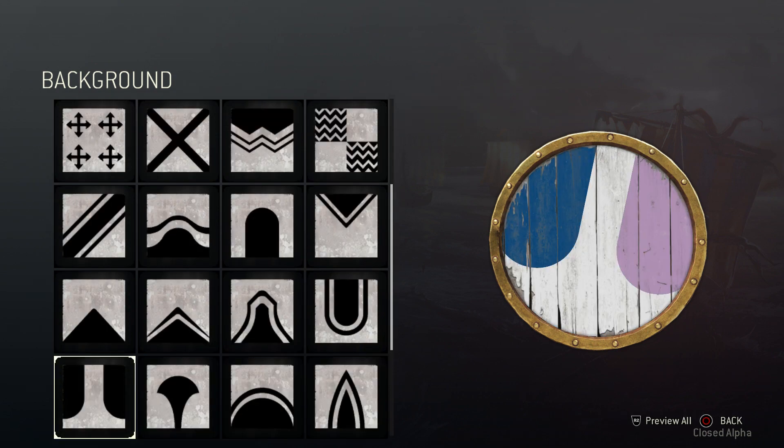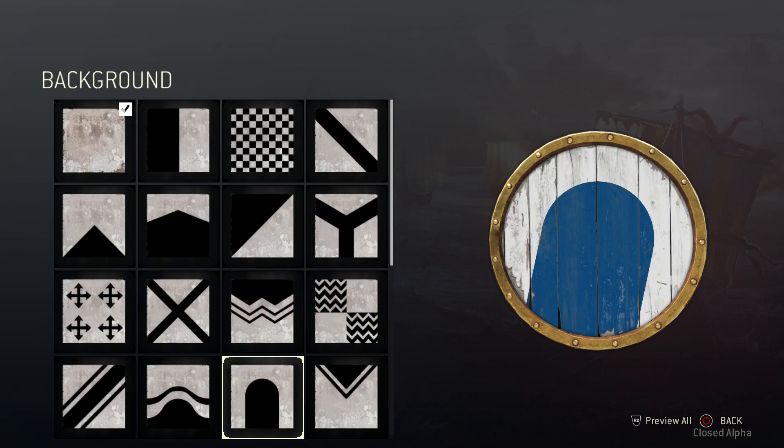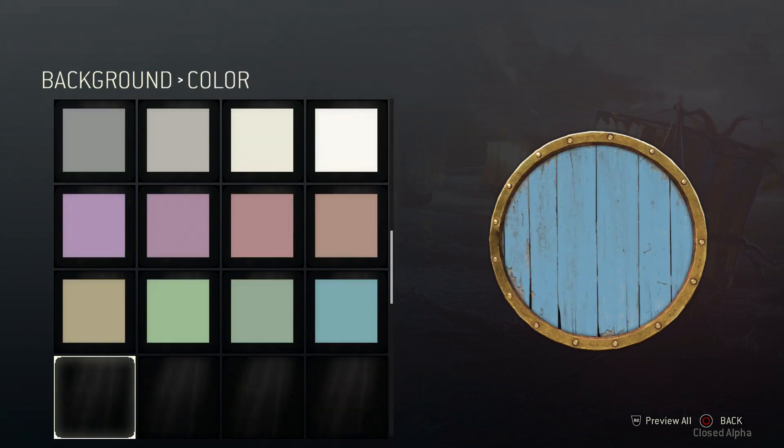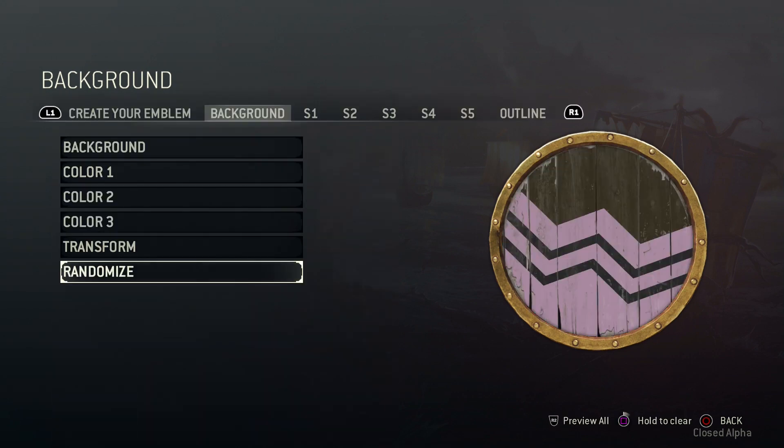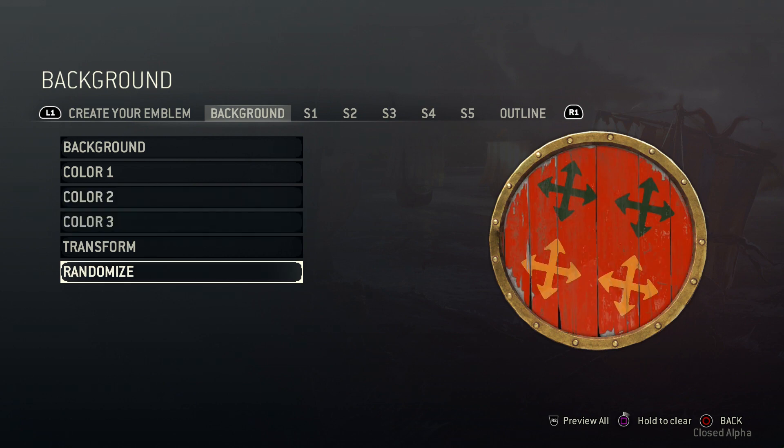As we move into all the different types of backgrounds, you can see a variety of different styles each to suit the Vikings, Samurai, and the Knights. You've got a lot of selection there — that's all the different colours you can choose for the background, and this is the game kind of randomising all the different emblem backgrounds that they suggest.